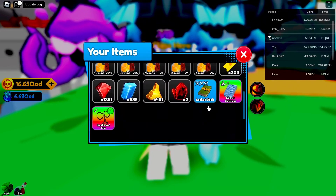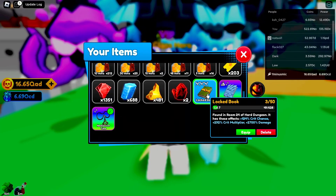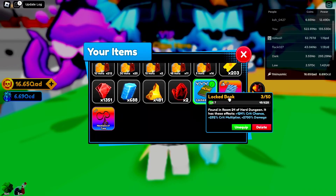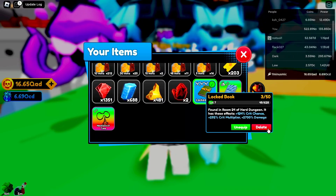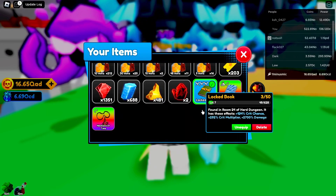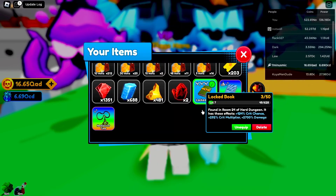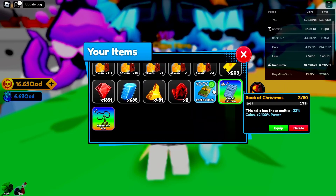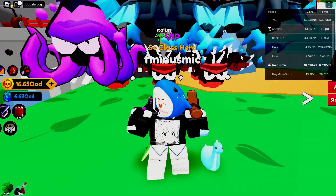Make sure you guys are also using the Locked Book - apparently it's the best damaging relic in the game: 2,700 damage and 300 crit multiplier at level 7. If you need help getting the Locked Book I can carry you guys to room 24, and now I can carry you to room 28 pretty soon. Make sure you have a damaging relic - this is the best one in the game. If you don't have it, that's okay - use any other relic that gives at least 1,000-2,000% damage and some crit multiplier so you can kill the enemies faster, because secret enemies are usually very tough to kill.